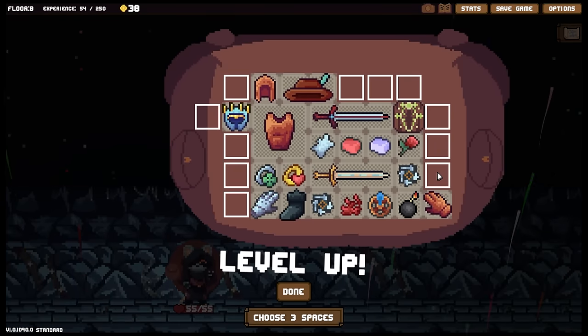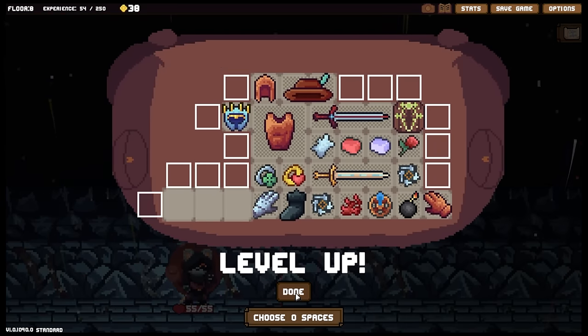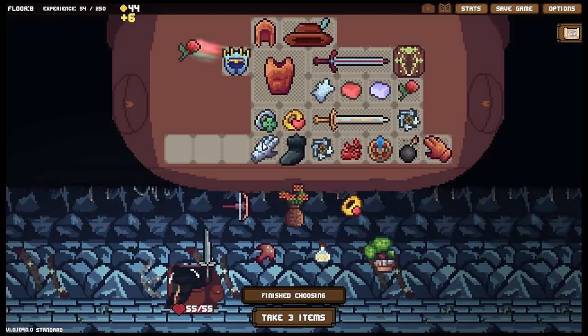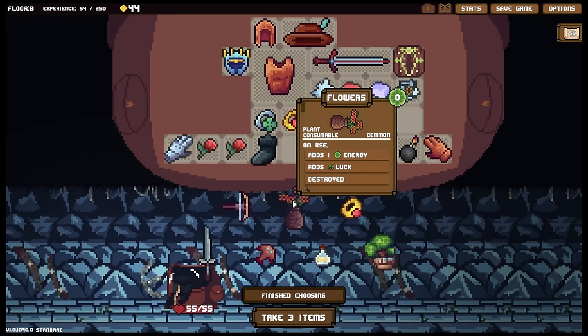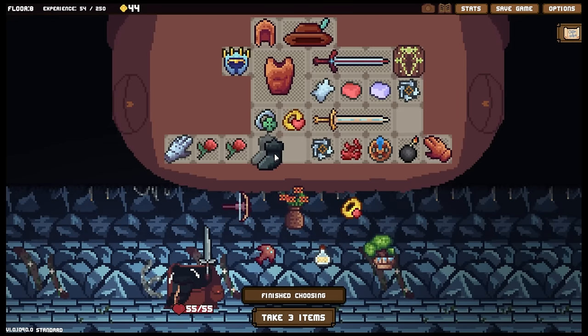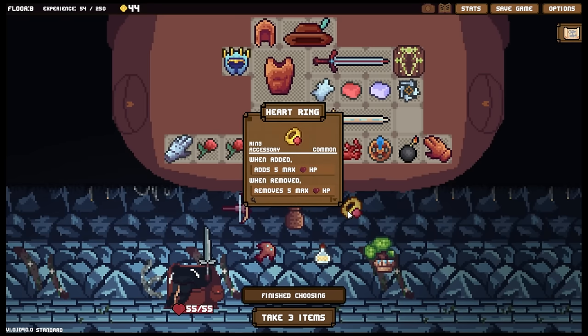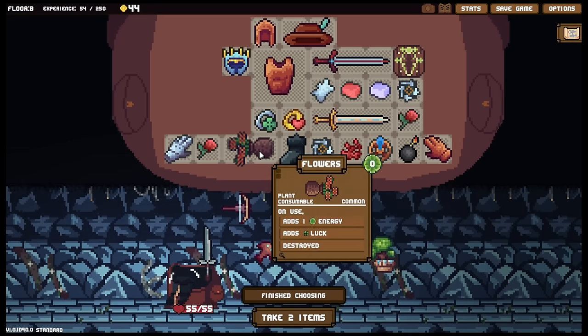All right, we've got to level up - fantastic! Because that means I can now use the item I just duplicated. Let's shimmy all of these down here, shimmy you up. We've got another heart ring, got a fish, we've got some flowers. Adds one energy, adds luck - it's quite nice. Each turn adds one mana to the connected mana network; if there's no network to connect it to it does nothing. This is the only thing that does something for me right now.